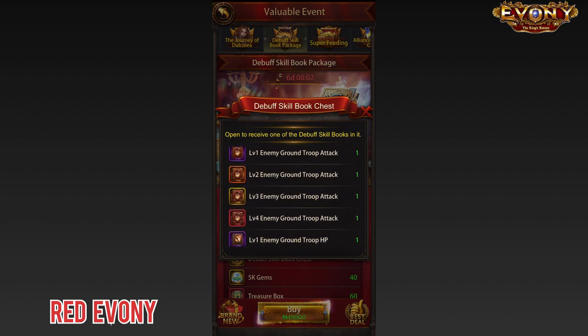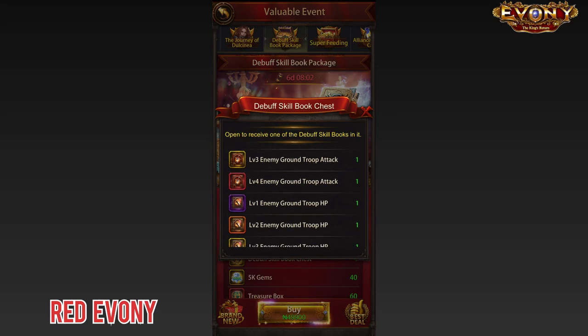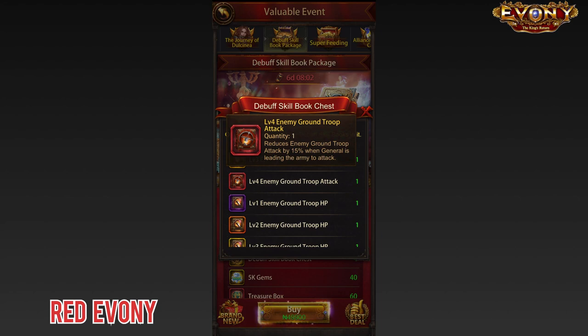Then let's look at this. I said I was interested in the ground attack book. Let's look at the Level 4 book — it says 'reduces enemy ground troop attack by 15%.' That's nice. 15% ground attack debuff — yes, I would want that. But let's read on: 'when the general is leading the army to attack.' And that is the second biggest problem with this pack and why you should not buy it.